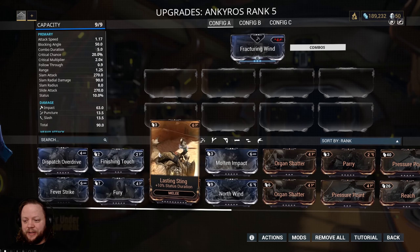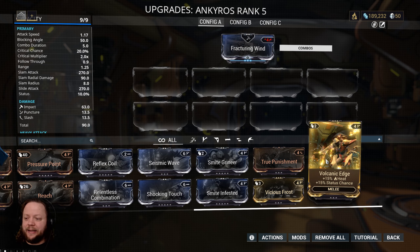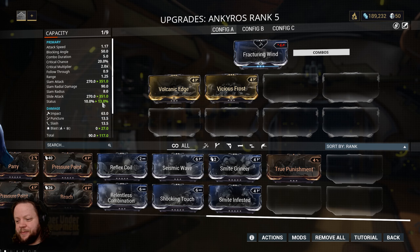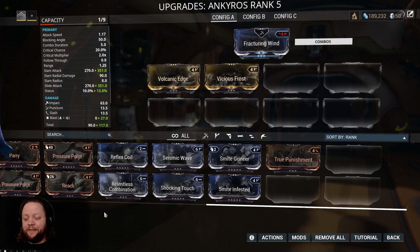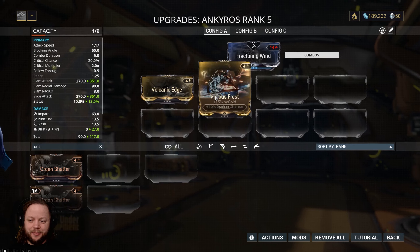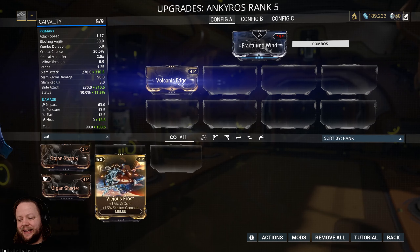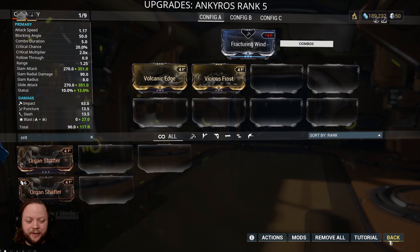I've already put in five ranks on them, so they have a little bit of capacity here. We also have a stance mod for them. The polarity on the stance mod is not a match for the stance slot, so if we put this on here, instead of getting five additional capacity, we're only going to be getting four additional capacity, which is fine. We could go to increase our impact damage, but the impact proc really isn't that great. We could go for Pressure Point for just straight up plus 20% damage. But what I think is going to be nice here, just because we already have them, is to go for Volcanic Edge and Vicious Frost. The reason that's nice is because it's going to give us a little bit more status chance. But more important than that, it's going to give us a hybrid damage type, which is blast. The way that blast works is it's almost like an AoE explosion type thing that happens when it triggers, so we'll be able to punch them in the face and as we're punching them, they'll explode out.